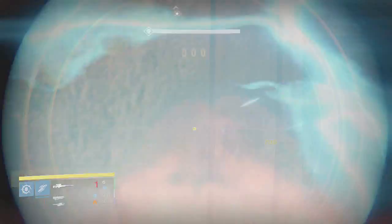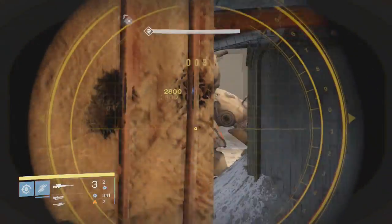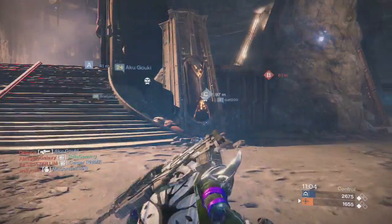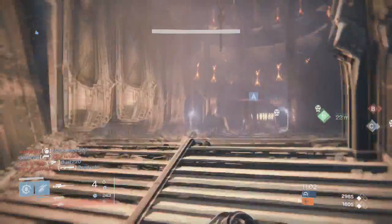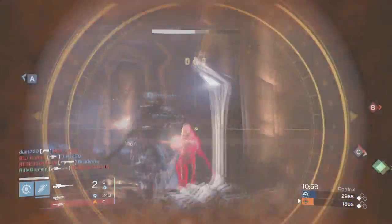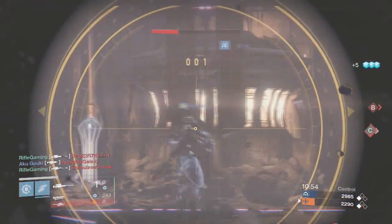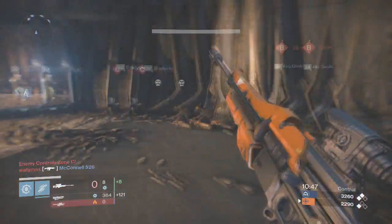After you buy it, upgrade all the way to 331 damage. The impact may not look great on this sniper rifle, but it's still going to do damage. In PvP, impact doesn't matter much with a sniper rifle — you're still going to kill someone in two shots or one shot to the head, unless you're playing Iron Banner. And this sniper rifle does shoot through walls in PvP.